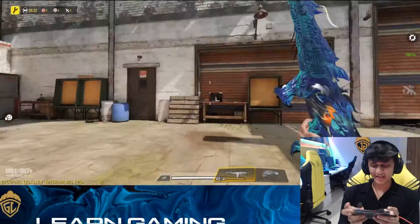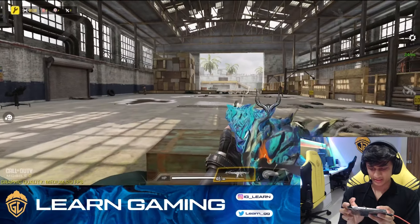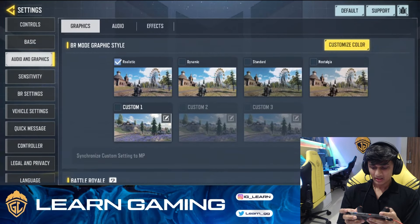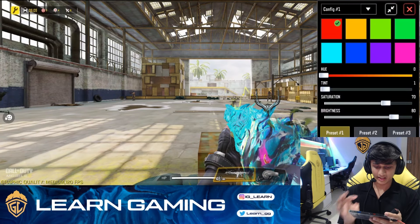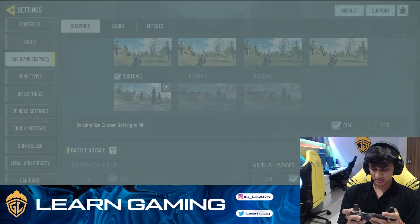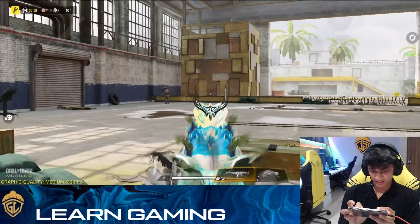So guys, as you can see, this is the default settings which you all play — see how many things look dull. As I go to Settings, Audio and Graphics, here I will select custom settings: saturation 70, brightness 80. Save it and specially synchronize to multiplayer. You can see how bright the enemies are now.